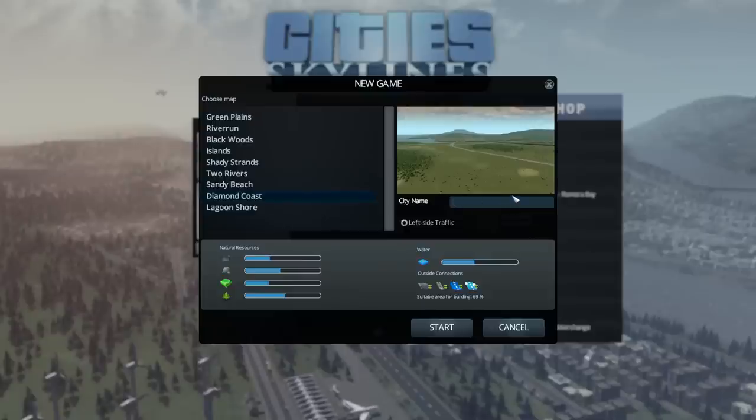A clue to the choice is going to be in the name of this city - it's going to be Estherford. People who haven't seen my Banished series won't follow this, but those who have - oh, you're going to get some of this. This panel tells you how much of the natural resources and water you've got on this map.